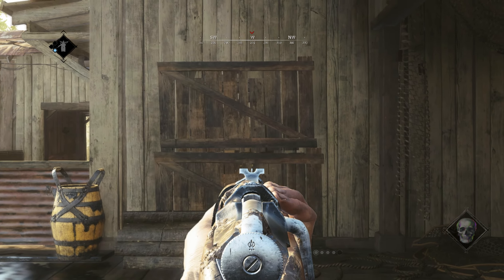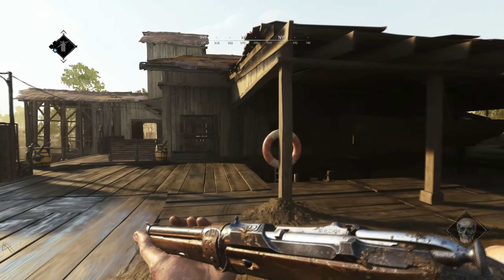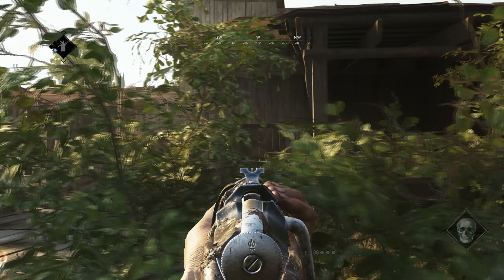Especially this window can be deadly and you should never stand in front of it. If you want to check if someone is behind there, just walk back and use the bushes to limit the visibility on you.